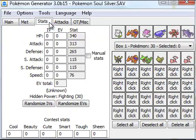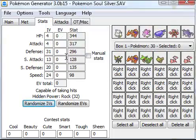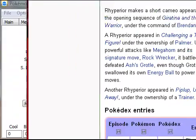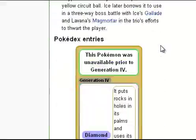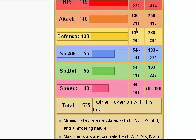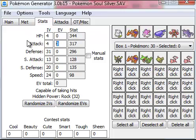Now go to Stats. You can set the EVs to anything — I like to randomize them first, then adjust. Looking at Rhyperior's base stats, his strongest stats are Attack and Defense, so I'll set Attack to 252 and Defense to 252, with HP at 6. I'll also set the IVs to 31 across the board.